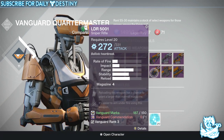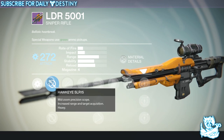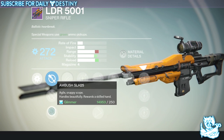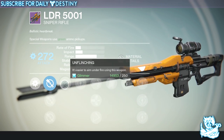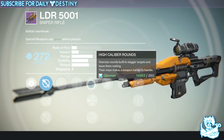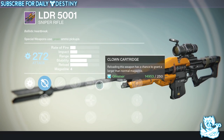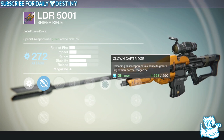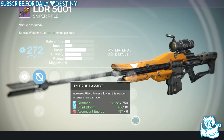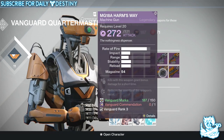We have the LDR 5001, an arc damage sniper rifle. It has Ambush Sight — which is the sight of all sights in this game in my opinion — as well as Hawk Eye Sight and Long View Sight. It has Unflinching — easy to aim under fire — High Caliber Rounds, Piercing Rounds, Skip Rounds, and Clown Cartridge — chance to grant a larger than normal magazine. I actually like the orange and black combination on this one.